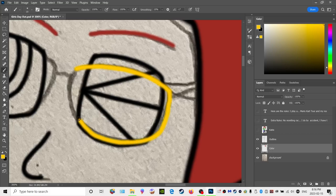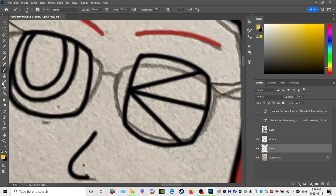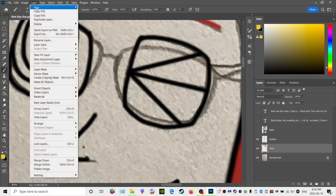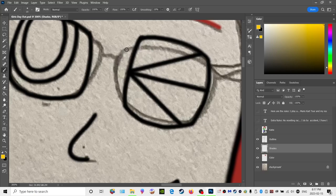I'm adding the sunglasses — without color they look like normal glasses, but they're supposed to be shades. I realize the shades are supposed to be on a separate layer entirely. That's about all I need to do for now — there's a lot of drawing done and some color in here.